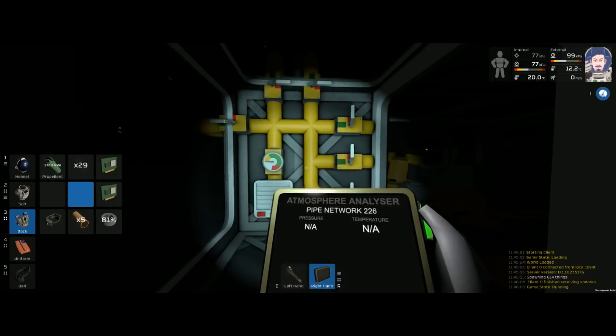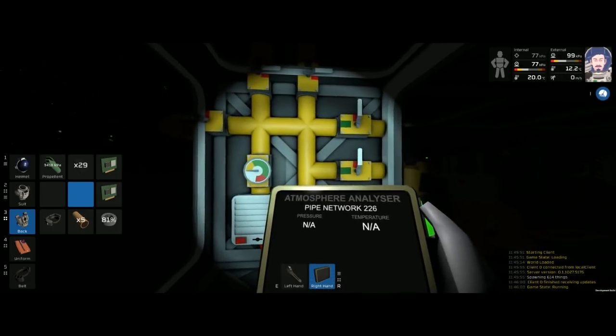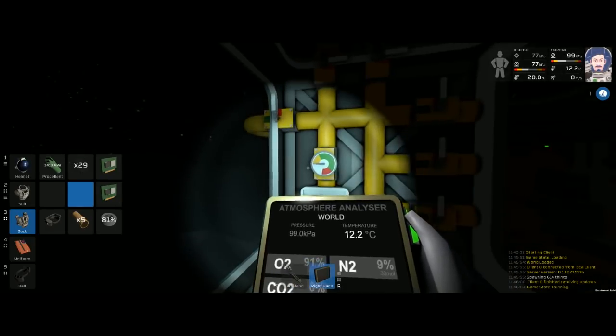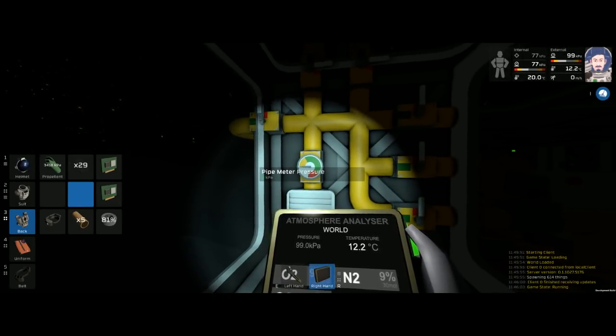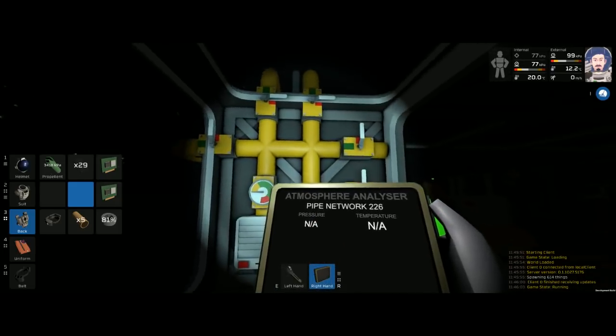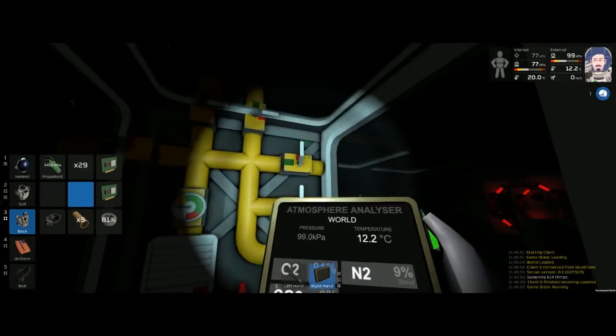You're going to want your tablet with the atmosphere analyzer card - this is super important because it's the only way to actually tell what is in these pipes. This pressure meter is nearly useless; it shows zero when there's still quite a bit of pressure still in the pipes and the pipe manifold.